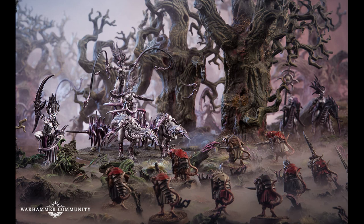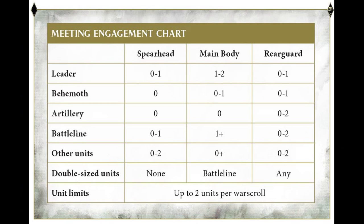You've got to have at least one unit from each section of this army selection. We've been given a table to look at — so let me get that up on screen. As you can see, we've got army selection laid out: leaders, behemoths, artillery, battleline, other units, and double-sized units. There's also a unit limit of up to two units per warscroll.